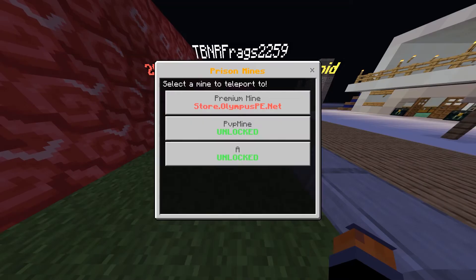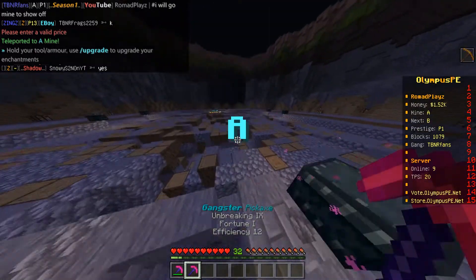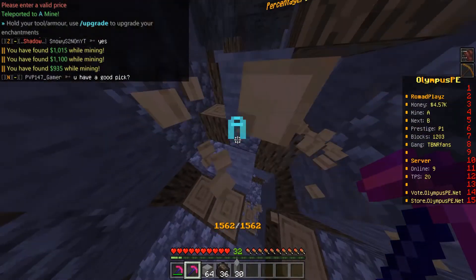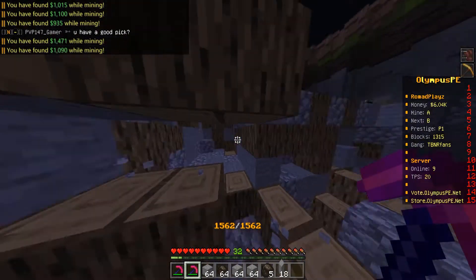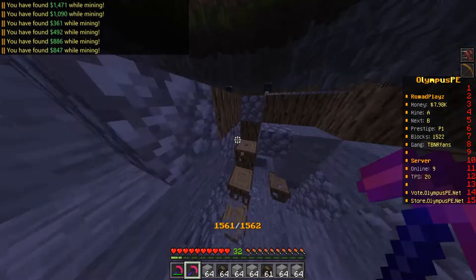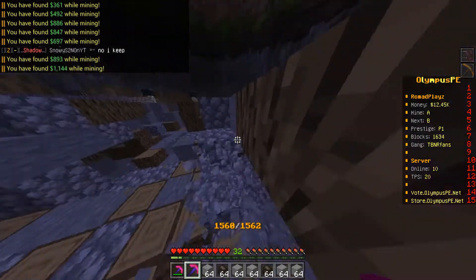We're in Mine A since we prestiged. Let's try out his pickaxe — oh my god, this pickaxe is so OP! Look at this, we're literally gaining more money from mining than actually selling our stuff. Look at all the money on the left!